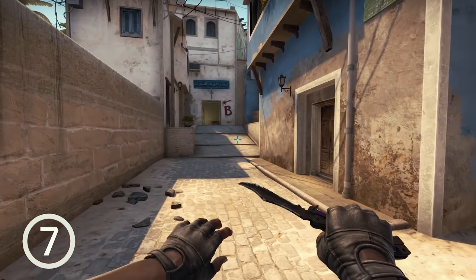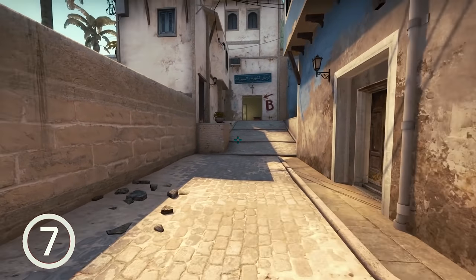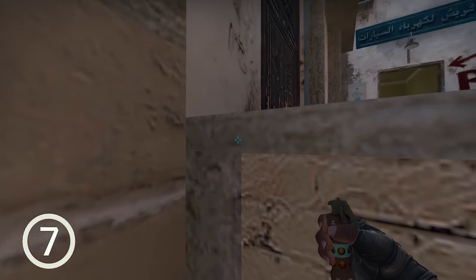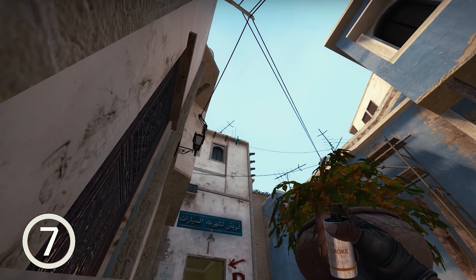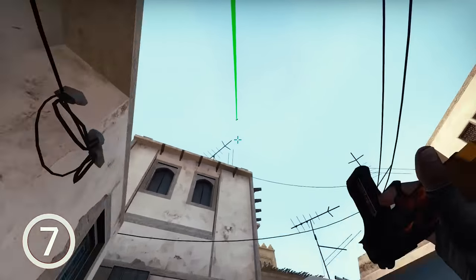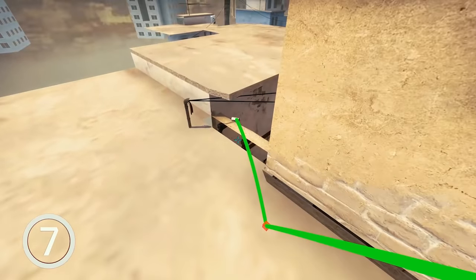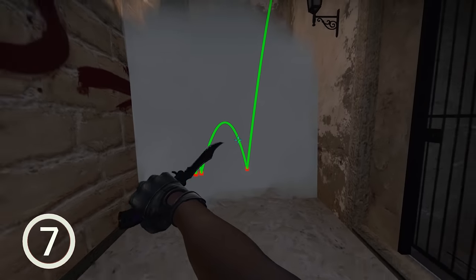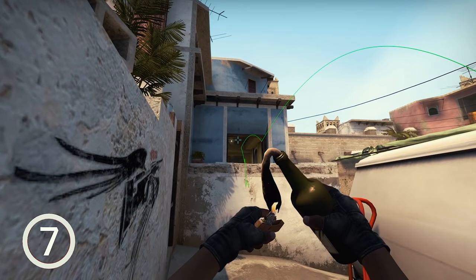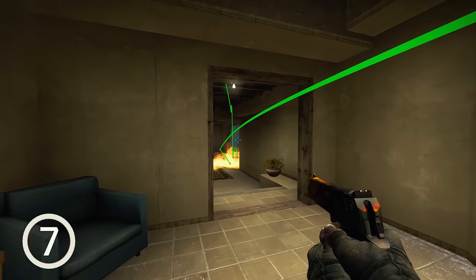CT spawn quick and easy deep B-apps smoke if you want to take control over B-apps at the beginning of the round. Come to this corner, look for this wooden beam and aim in the middle of it. When ready, jump throw. On a 128-tick server the smoke bounces a couple of times and lands nicely to block off this entrance. Combine this smoke with a simple molly and you can easily push deep into B-apps yourself.